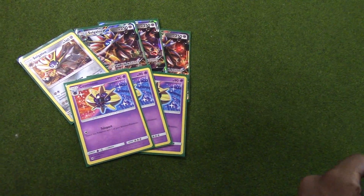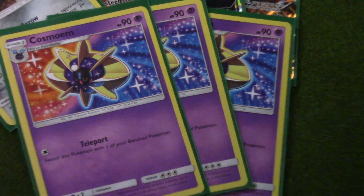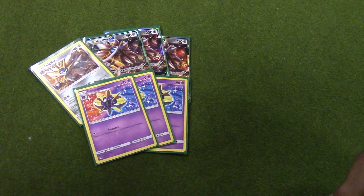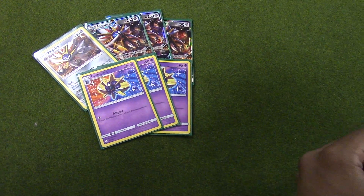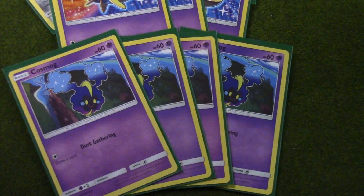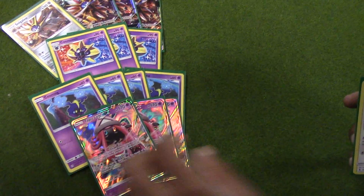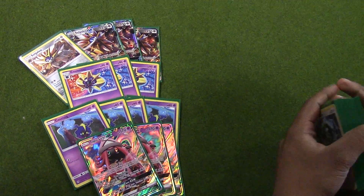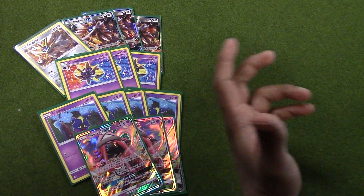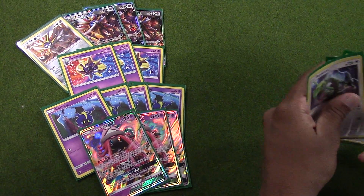Obviously, 3 Cosmoem. I used to play 2, but I think 3 is better with all those de-evolution decks running around right now. So that's their 4 Cosmog — great starter, and you can always Bridget for it too. We've got 3 Lele. I've been thinking about 4, but I think 3 is great just to find all your supporters and everything. This deck plays a pretty big supporter line, so you never want to go without something like a Skyla.